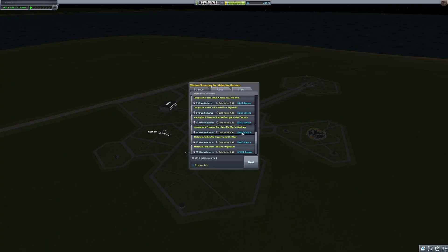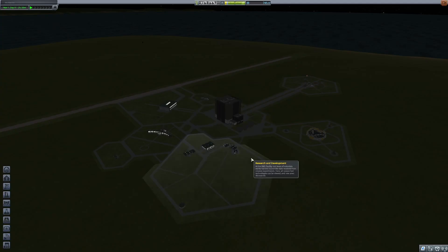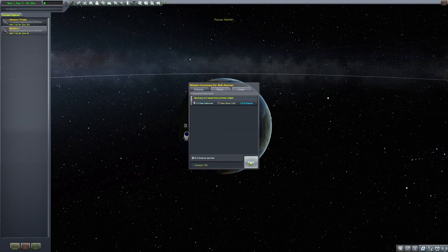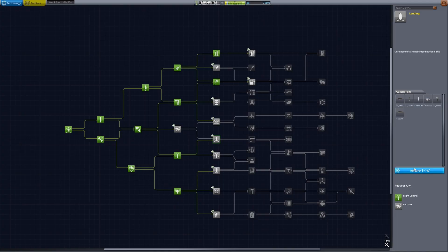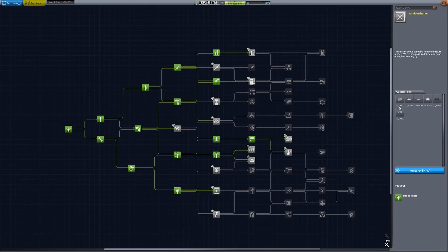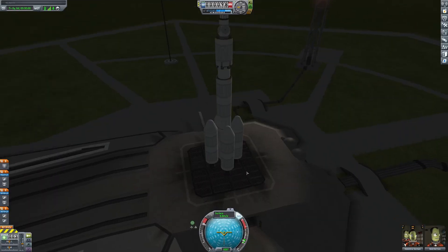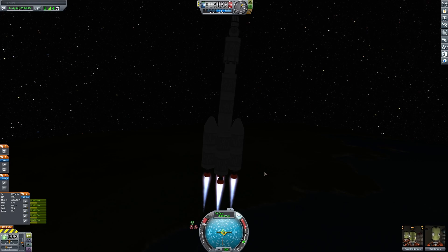600 more science! We gotta rescue Bob. That's crazy, we can upgrade this. After this I unlocked a bunch of things on the tech tree. Then I made an upgraded version of the rocket that I'd go to Minmus with.